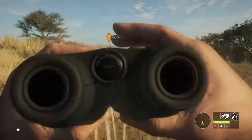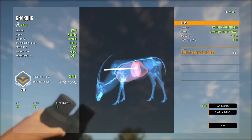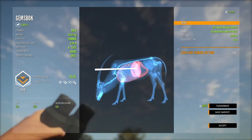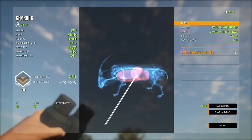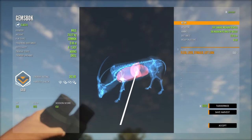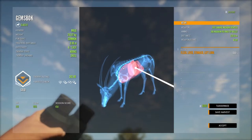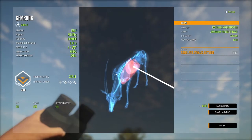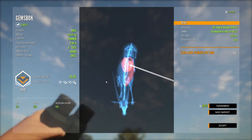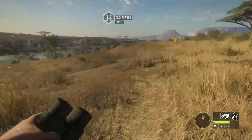Ideally if the animal is standing broadside you want to hit that spot right there, because the vertebrae hitbox is a little bit bugged in general. If you hit slightly below it, it will still count as a vertebrae hit. If it's quartering toward you I'd recommend aiming slightly around this area, because otherwise you'll just get a double lung or maybe a single lung hit since the bullet might not penetrate enough. You can see that the 300 Magnum really does a great job even at distance, so I would highly recommend going for that shot.